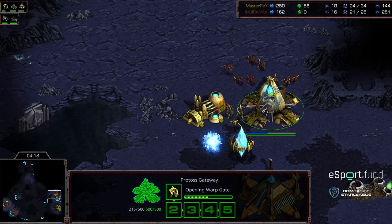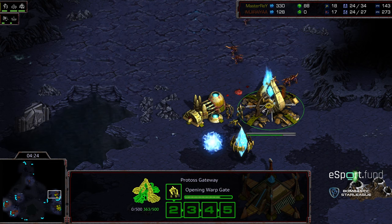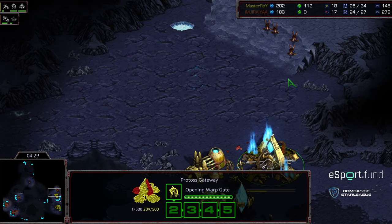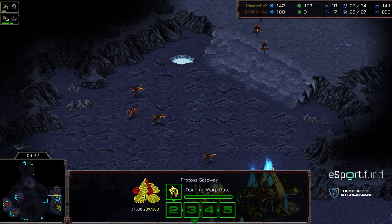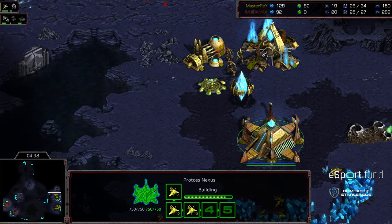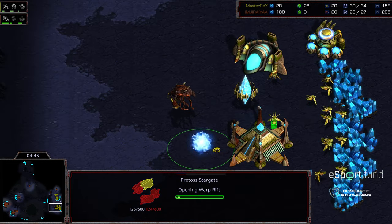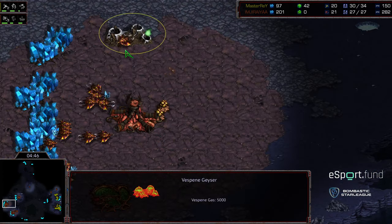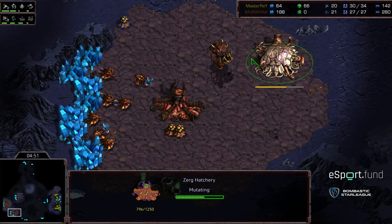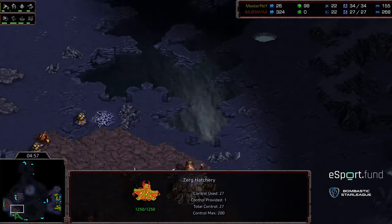Jiraiya needs to seize the map control behind this and do as much damage on that gateway as he can — actually getting some damage on the zealot, losing a zergling for his effort. He did an immense amount of damage on that gateway. If he follows this up with a 9-7-3, having that gateway down that low is going to be a real threat to Master Ray. An overlord planted near the natural expansion, seeing that stargate being built. Still no gas for Jiraiya. He's doing a similar build to game one, and I don't know the full strengths or weaknesses of going for four hatcheries.